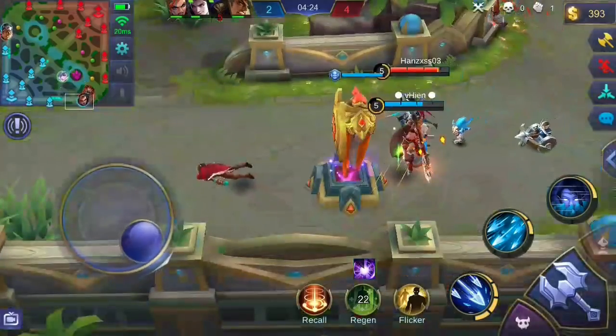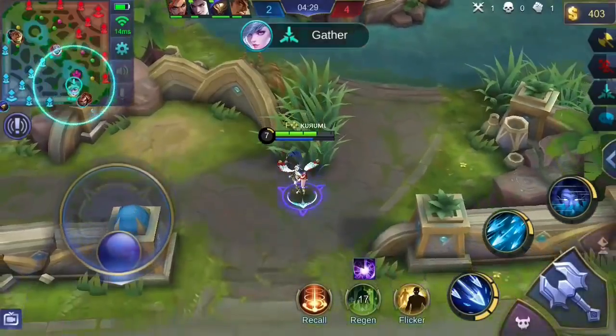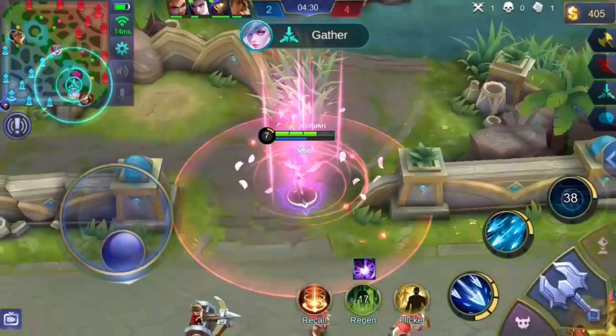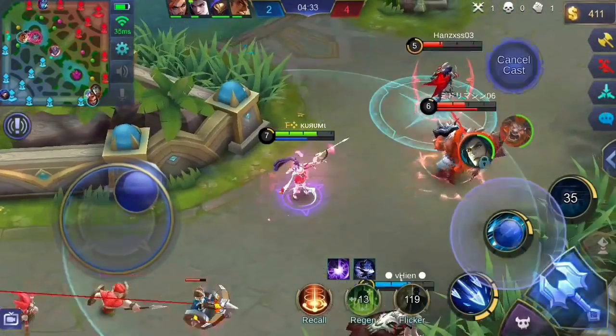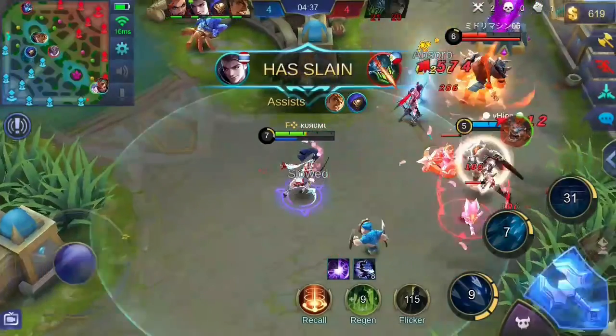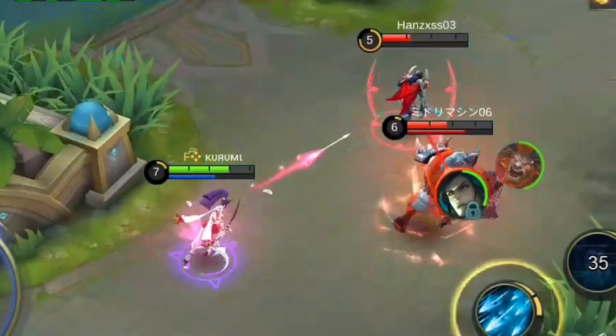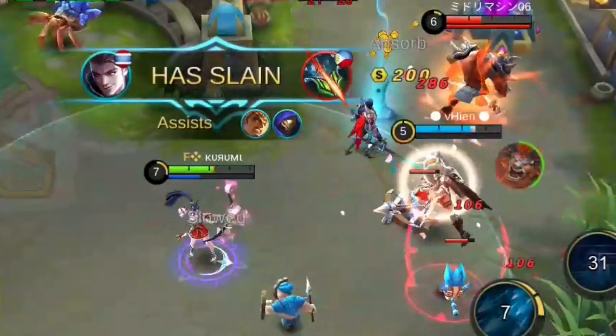In terms of chasing enemies, when there are no enemies that can immobilize me such as Saber or Kaja, I use my ultimate immediately. This gains the attack speed and movement speed bonus right away. With this buff, I can easily achieve max stacks for my passive skill and chase enemies faster. Then I use my second skill to slow them down and activate my first skill to hit as many enemies as possible, while making sure my positioning won't put me in danger.